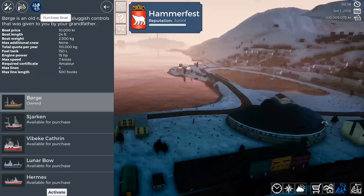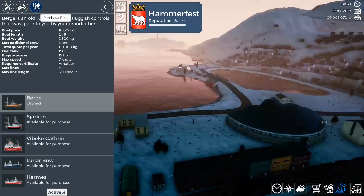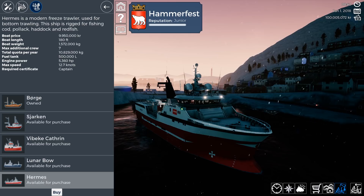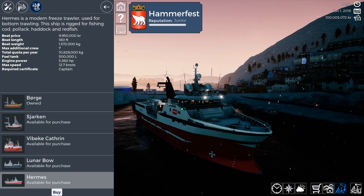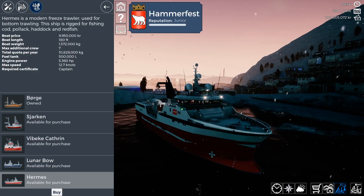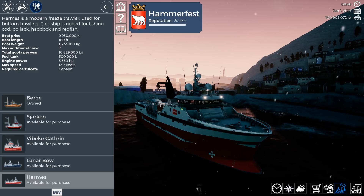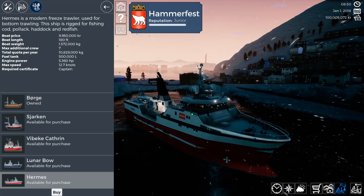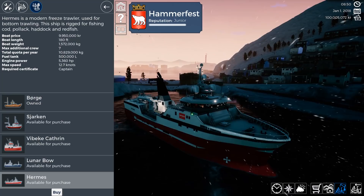The last ship is the Hermos - a modern freeze trawler used for bottom trawling, rigged for fishing cod, pollock, haddock, and redfish. The boat length is 180 feet, the boat price is 9.9 million krona, the boat weight is 1.572 million kg, seven additional crew, total quota is 10.8 million kg, fuel tank of 500,000 liters, engine power is 5,300 horsepower, max speed is 12.7 knots, and you need the Captain certificate just like for the Lunar Bow. We're going to buy it and will need at least four crew members.